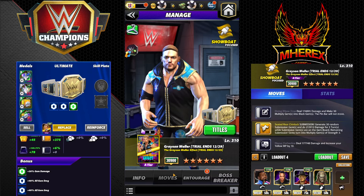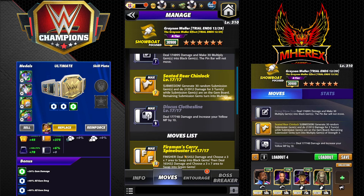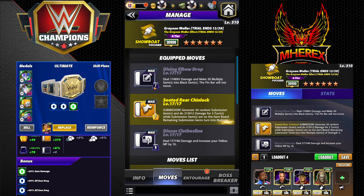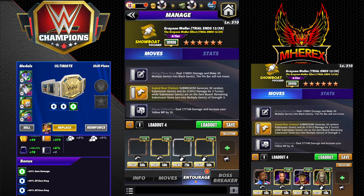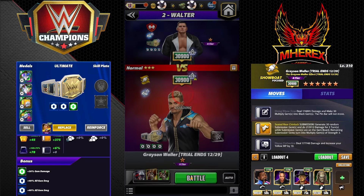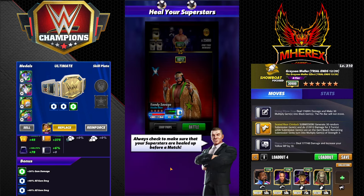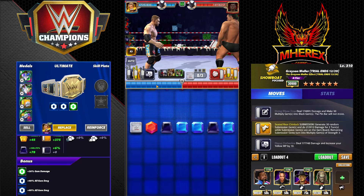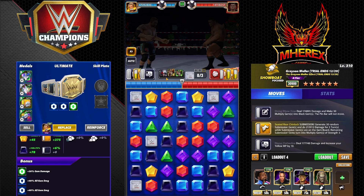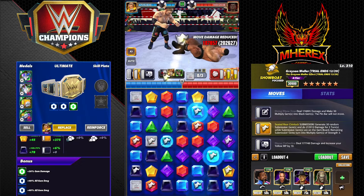Another version: keeping two of the moves and swapping one out — we're going to take the finisher out finally and bring in the Diving Elbow Drop with the same trainers. Diving Elbow Drop — 7 black MP — 174K damage, make 30 multiply gems into black gems. The pin bar won't move. I actually like that effect because it doesn't end your turn, so you go right back into the sub.